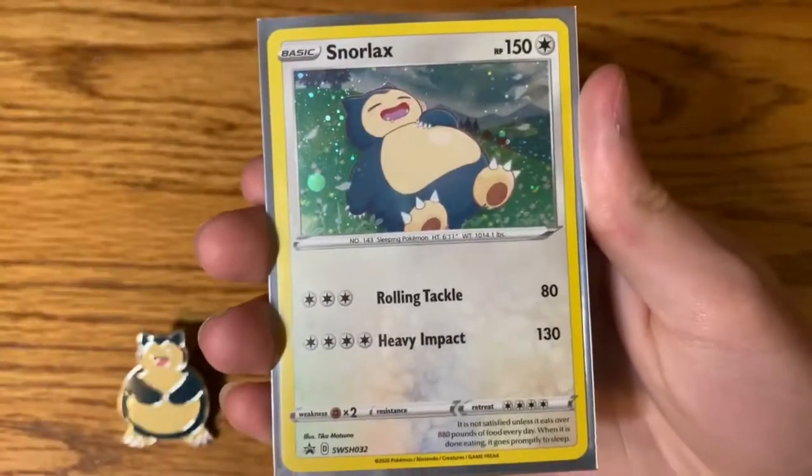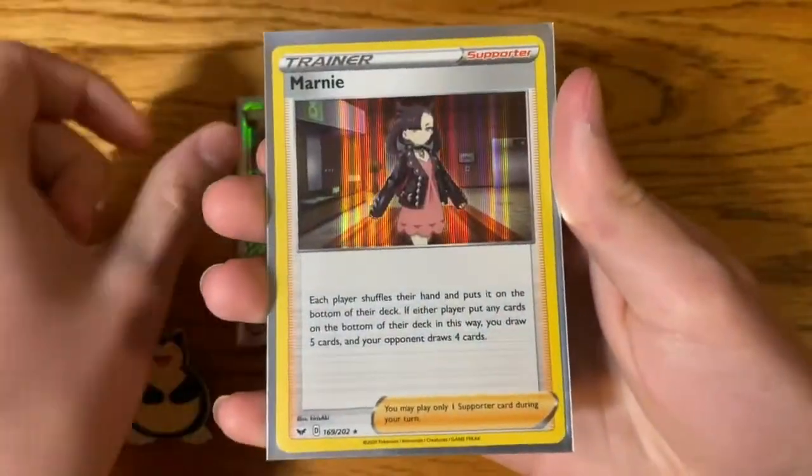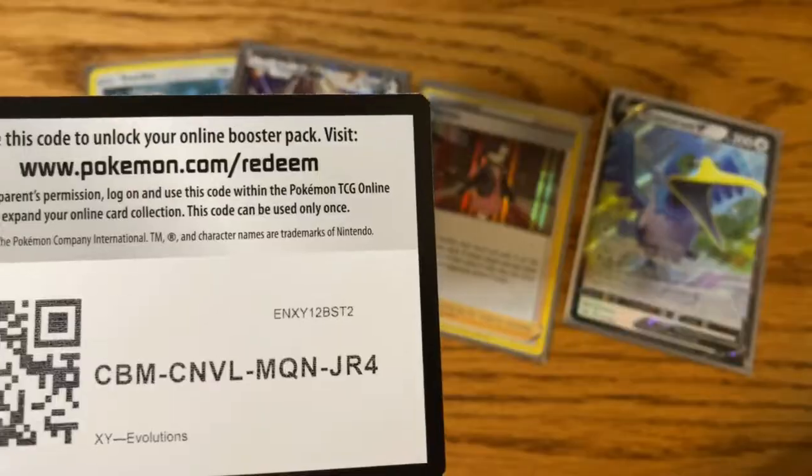Snorlax Holographic Promo Card, Tauros GX, Marni Holographic, and a Cramorant V. Bye!